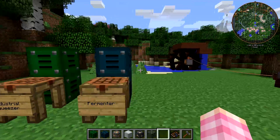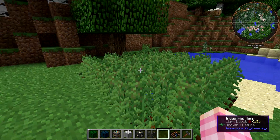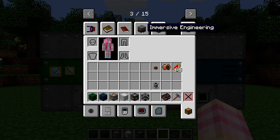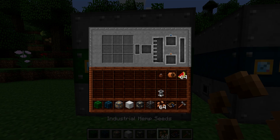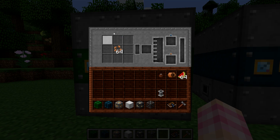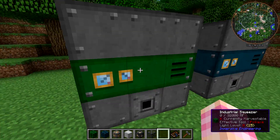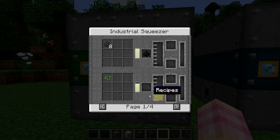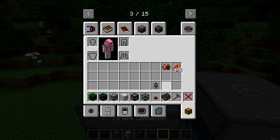With that in mind, I have an industrial hemp farm over here. If you're not in creative mode, you can just bash those and get your seeds. So I'm going to grab a stack of industrial hemp seeds and we'll stick them in this side. You can put up to nine stacks of items in here. Of course, you could also probably feed them in automatically with a conveyor belt. And then you need to give it some power, so we're going to go ahead and grab our LV wire connector and slap it on top.